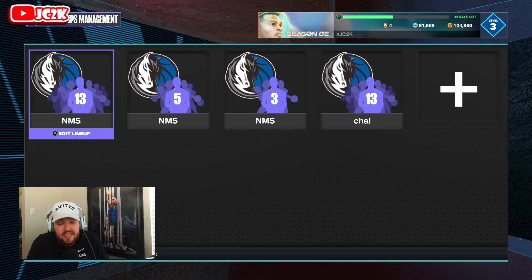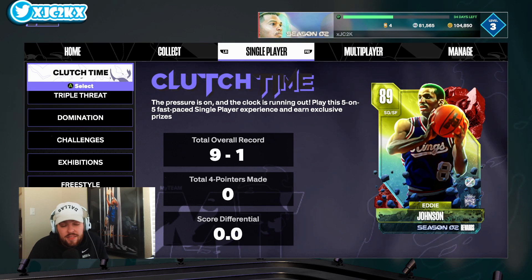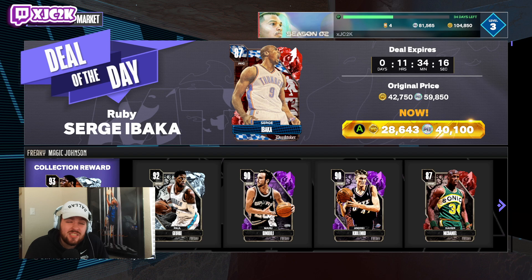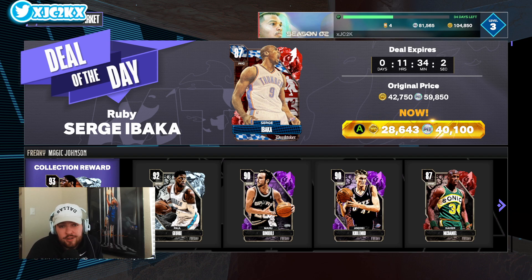That's going to do it for this video. I hope it helped you out if you're looking for guys to buy. I did include a little bit more of the slightly more expensive cards — going up to Rubies instead of just Sapphires and Emeralds — so hopefully it gives y'all some more usable options, because some of these Rubies are definitely a lot better than the Sapphires and Emeralds out there. Make sure you hit that like button, leave a comment, and subscribe. I'll be back with more 2K content very soon. Appreciate y'all — peace!